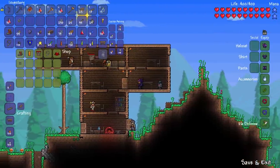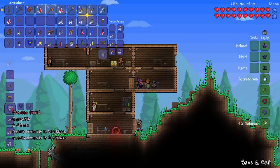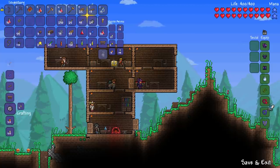I headed back to the surface to use the goblin tinkerer. I made my specter boots — the best boots you could make at this point in the game — and I also made an obsidian shield so that traversing through hell would be a little bit easier.